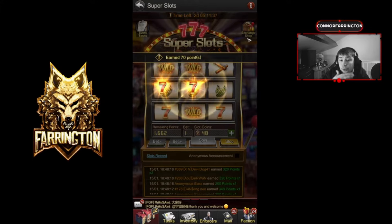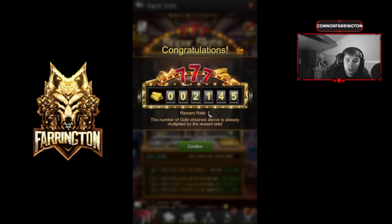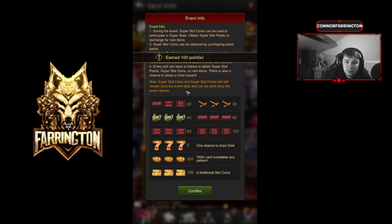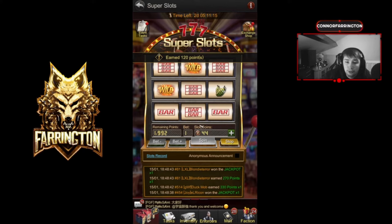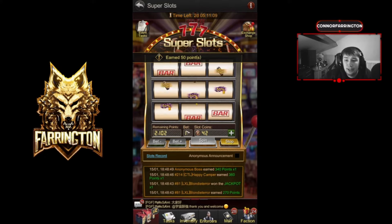Oh we got a 777 — are we gonna hit that one milli gold? It says the number of gold obtained is already multiplied by the reward rate. How do I get a higher reward rate? That's the question. I'm not sure — maybe it's by how much you bet because you can bet multiple coins.